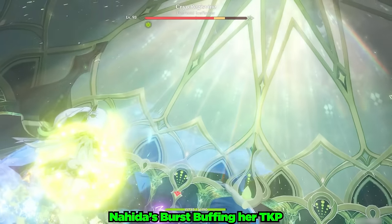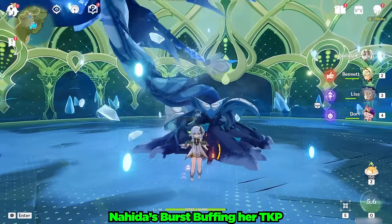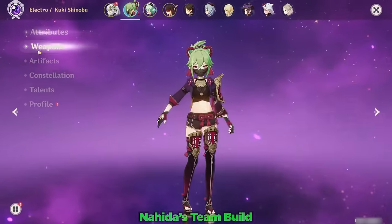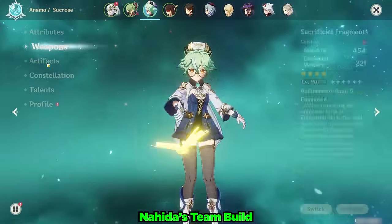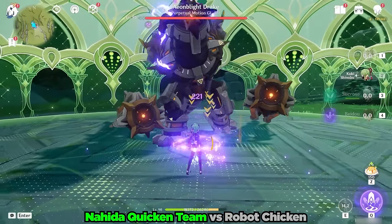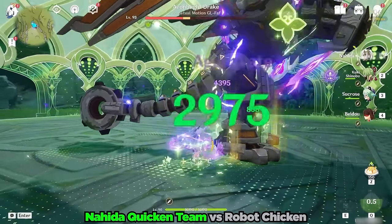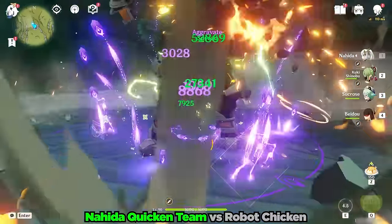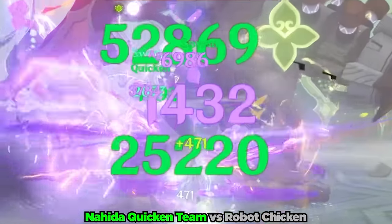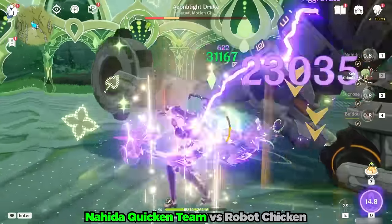As we can see with her full kit in play and with Spread, her Tri-Karma Spreads are doing 39,844 damage. Our poor Regisvine stood absolutely no chance against our pint-sized Dendro Archon. Let's now take a full Nahida team for a spin against our Robot Chicken friend. For this team I'll be using Iron Sting Deepwood Memories Kuki, Sacrificial Fragments Viridescent Veneer Sucrose, and Giant Fish Emblem of Severed Fates Beidou. With Deepwood Memories and the EM buff from Sucrose, Nahida's Tri-Karmas are doing an explosive 52,869 damage per tick while the Widsith buff is up. The rest of the team is doing good damage as well, but Nahida is incredible as a Spread damage dealer.